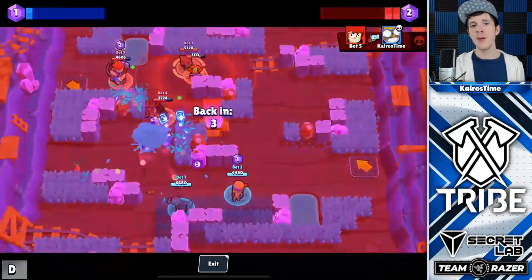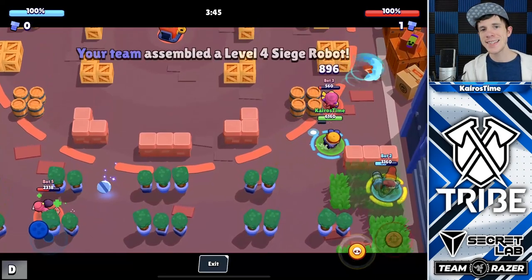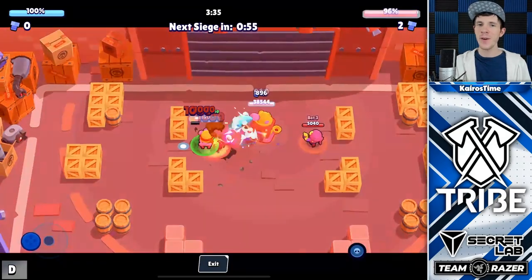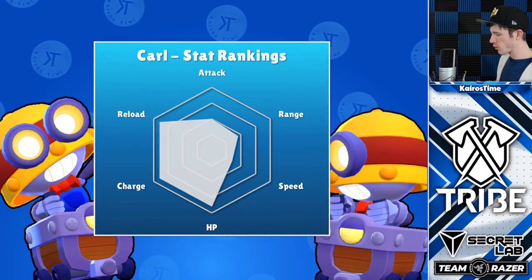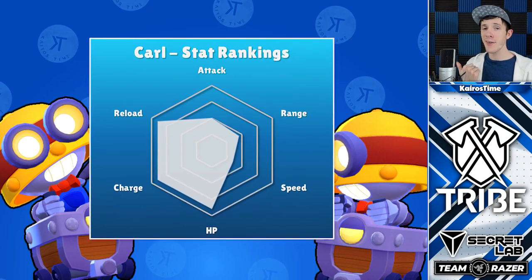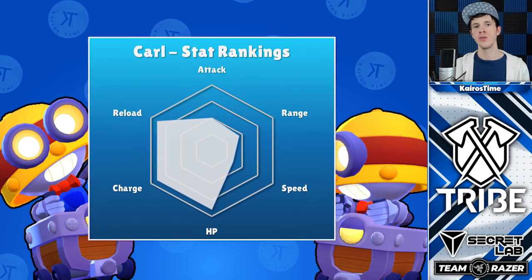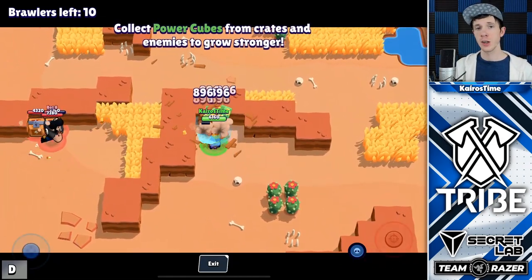The developer build shown here automatically maxes out the account, so it's not possible to show gameplay of his star power versus a Carl without it. Carl has 6,160 HP, which is the same amount as Pam at max level, making him a very solid pseudo-tank who's also able to attack with a very wide axe from a long range. Looking at the stats graph comparing him to every other brawler, his reload speed is one of the best in the game — and importantly, he doesn't have to fall back from enemy fire to reload since he just needs his axe to return.